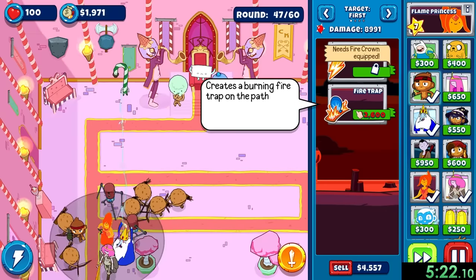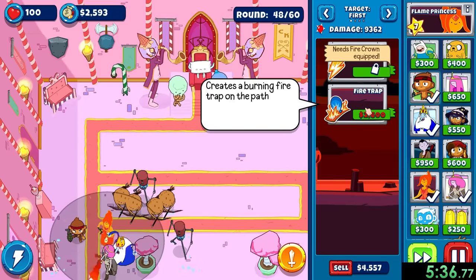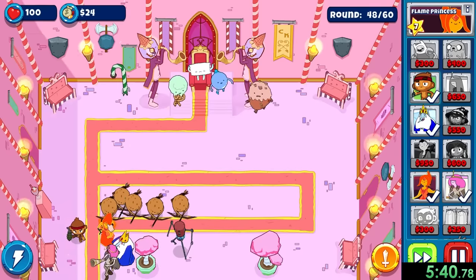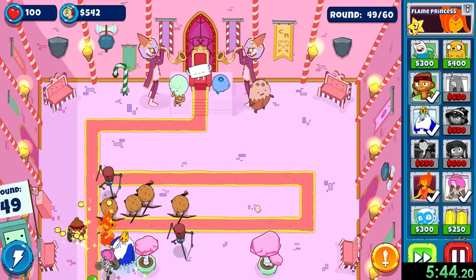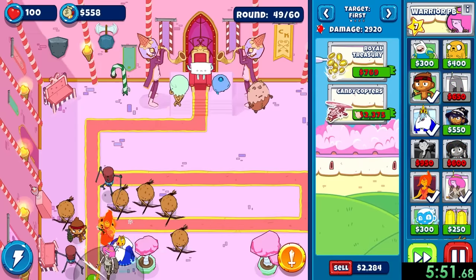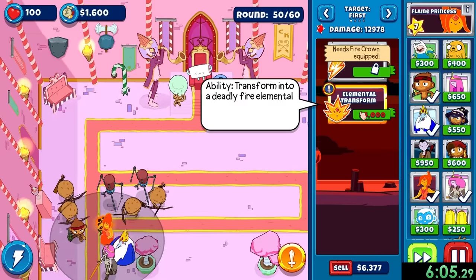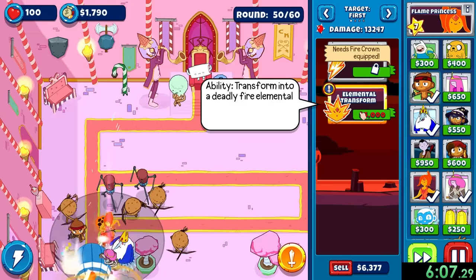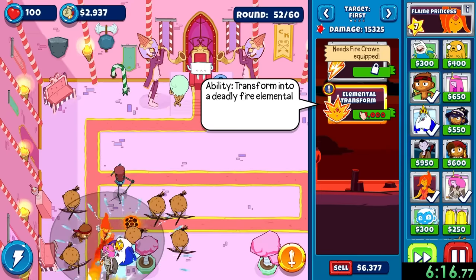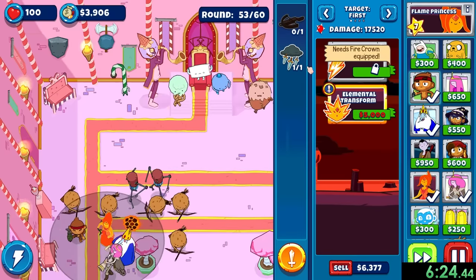But with this collection of just four people, we should be fine. I'll be focusing on Flame Princess right now, and we will get the Fire Trap, which is going to lay down a pit of lava — and if any bloons go over it, they get incinerated. We can also upgrade PB a little bit more to give her some better attacking. Our next thing we're going to want to get is Elemental Transform, an ability we can use with Flame Princess which is going to help us deal with round 60. We're now getting tons of different bloons, especially the regrows — those are really annoying.